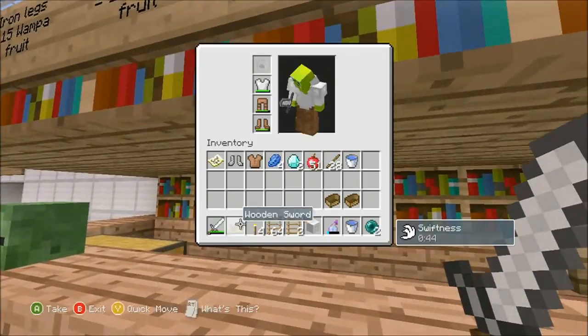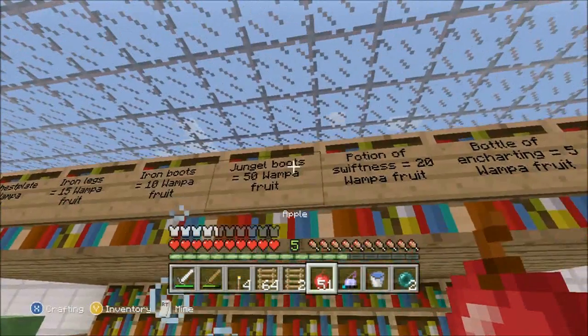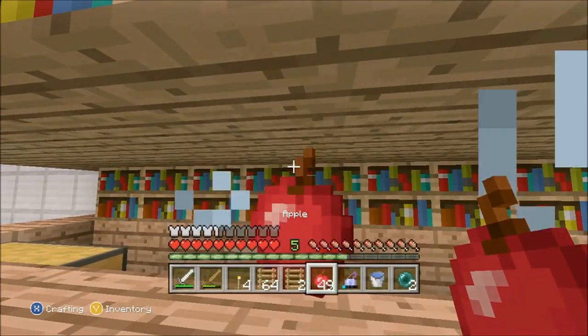Well done, that is Level 4 completed — Sooner or Later. Do you want to buy anything from the Akawaku store? We got a potion of swiftness, just the one. How much? 20. All right.